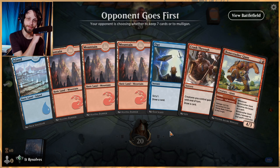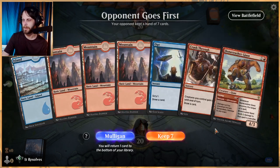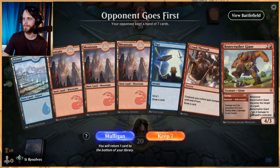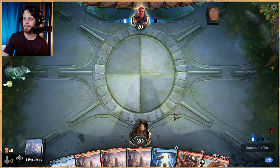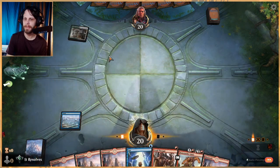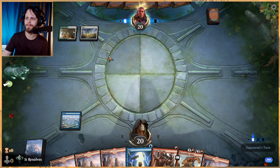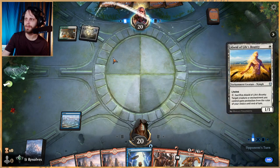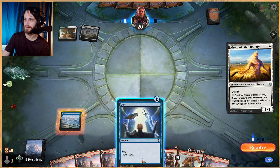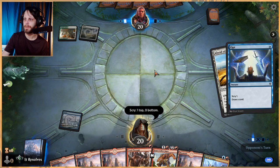This opening hand isn't amazing, but we do have a nice one, two, and then three with Bone Crusher Giant. You can see why Bone Crusher Giant makes sense here — we can deal with a creature if we need to and play it out as we see fit. We don't have any of our big heavy hitters, which is the downside, but we do have one of them so we'll keep this hand.